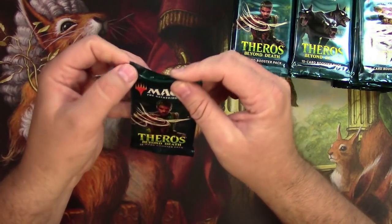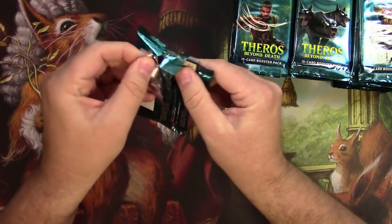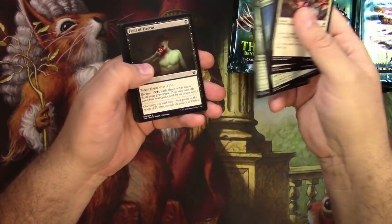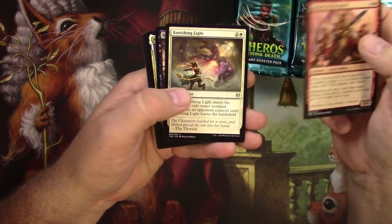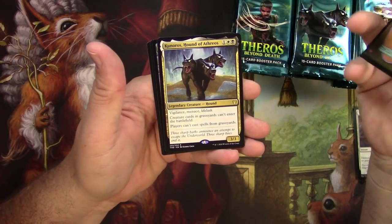Let's see — are these the pull-down tab style? I don't think they are. So regular old pack that falls apart style here. We're just going to quickly go through the commons; there's nothing much to look for at this point. So we got Heroes of the Revel, Banishing Light, Hateful Eidolon, and a Canoros, Hound of Athrios.